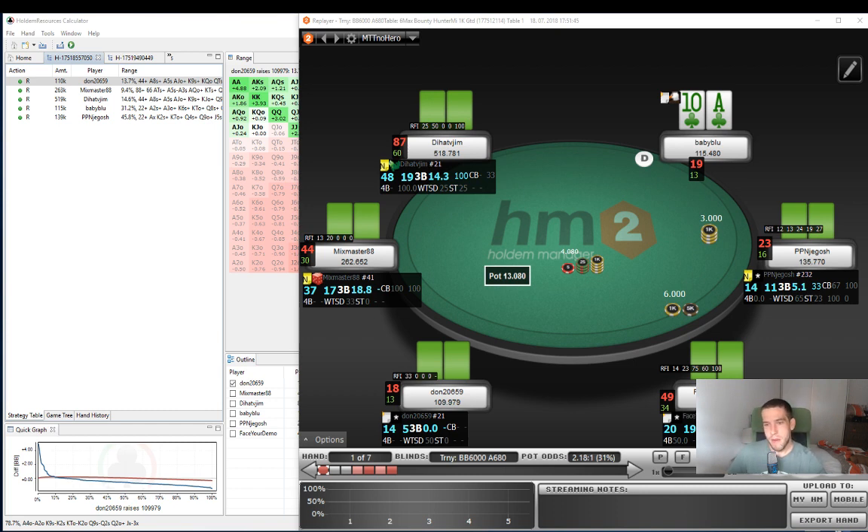We're going to have seven hands. I just marked these hands randomly. They are a few different situations. We're going to play around with those situations, edit the opponent's ranges a little bit, and see how everything changes. So without further ado, I think the best thing is to just jump into the action.